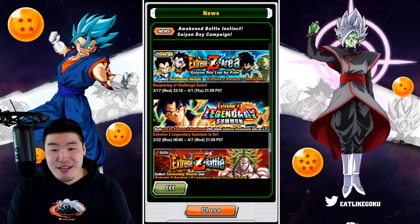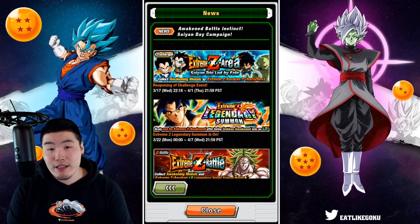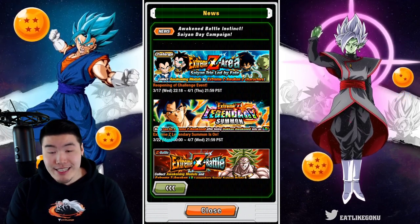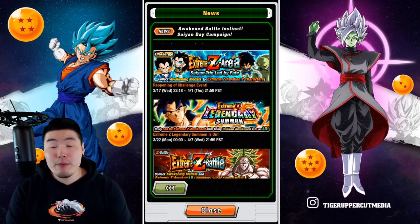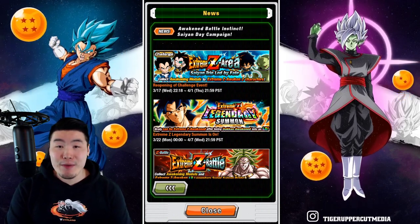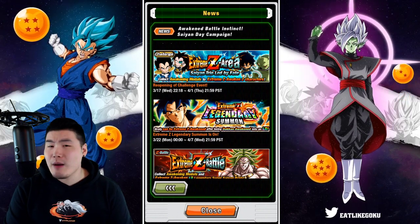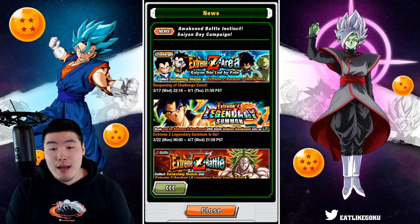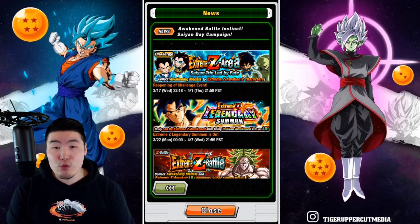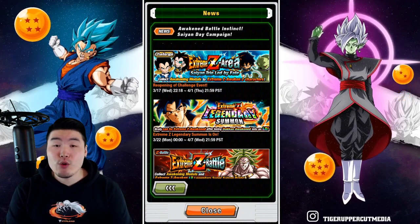The Extreme Z Legendary Summon is on. The Broly Extreme Z Awakening Extreme Z Battle is going to be available on the 22nd. And I guess they are bringing back a banner for people who want to summon for the Broly. I'm not sure exactly how many featured units there will be or what the rates are going to be, but I'm assuming it's going to be much higher than a regular Legendary Summon banner.